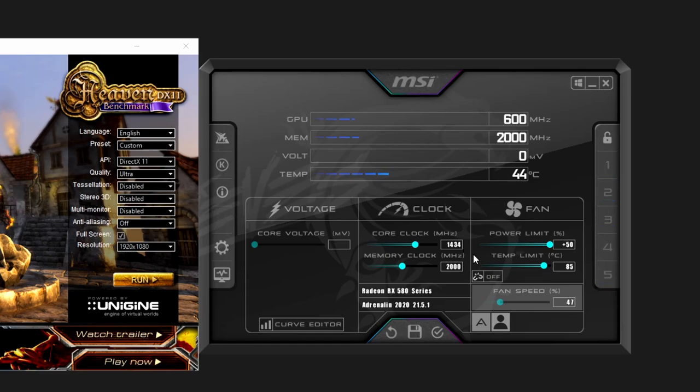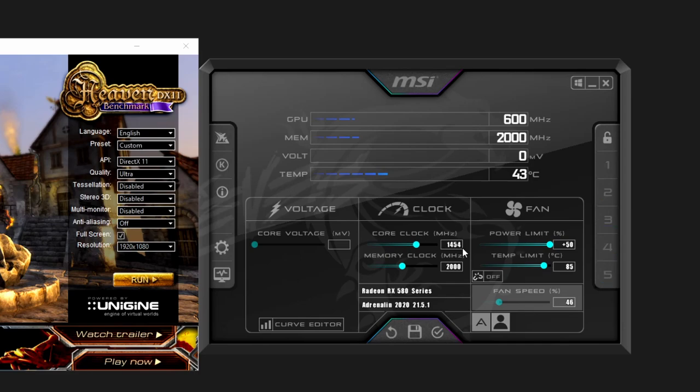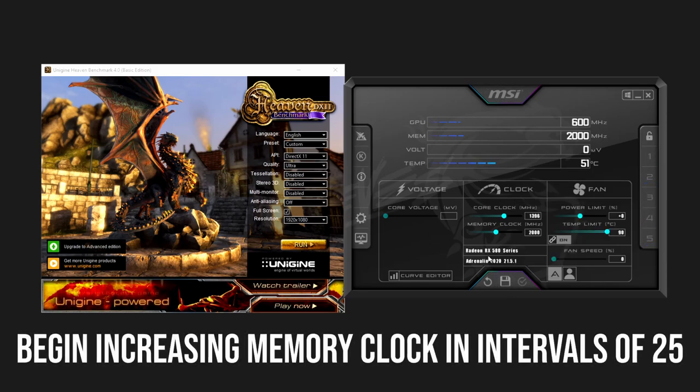Five percent is a good place to start — it might need to go lower or higher, but that's a solid starting point. After setting that, run the benchmark again. If it does well, bring it up 10 more points; if still good, up another 10. You'll eventually hit a point where it either crashes or starts stuttering — then bring it down by about 5, test again, and settle at that stable point. To reset, just set your value, hit the checkmark, hit save, and keep going.